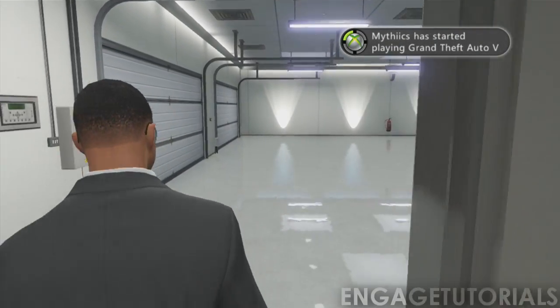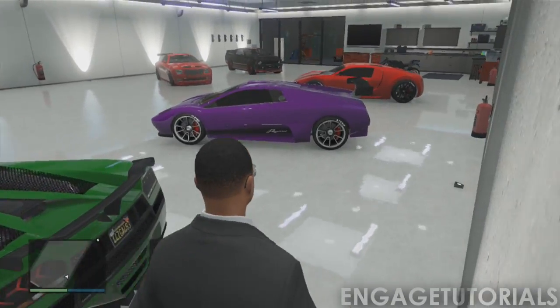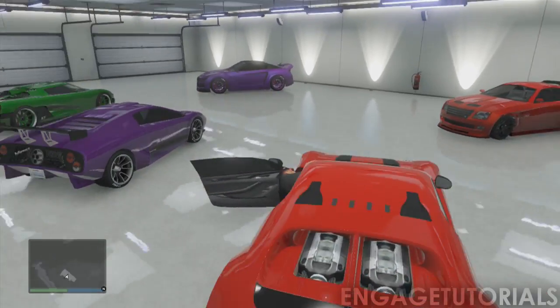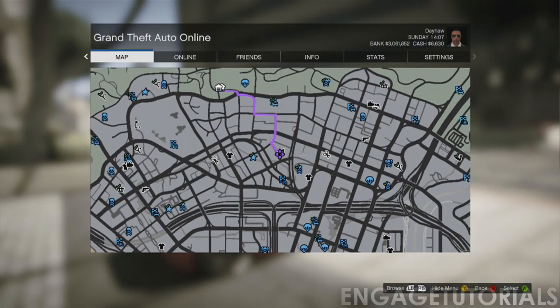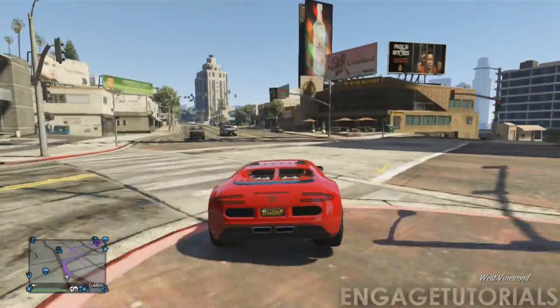Now what you want to do is go grab one of your cars that's worth over $50,000. I grabbed my Bugatti, or the Adder, in the game. From there, go ahead and go to the Los Santos Customs that I show you. I'd recommend going to this one — I do show you on the map where it's exactly at. Once you're out of your garage, go to the map and go to this Los Santos Customs here. It's the one closest to the expensive apartments, so go ahead and make your way down there.